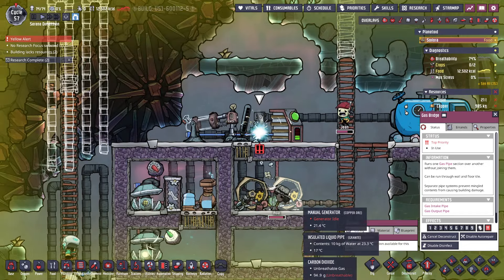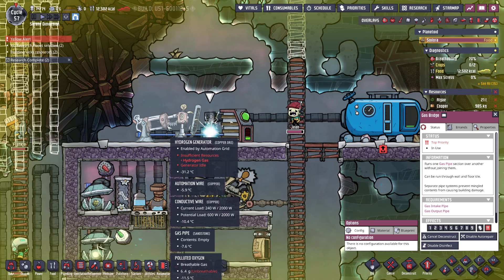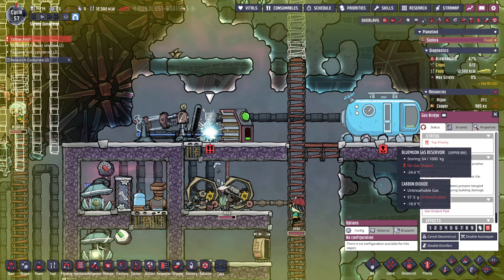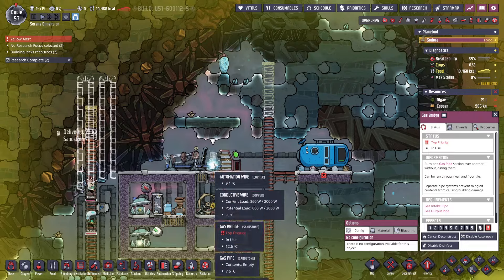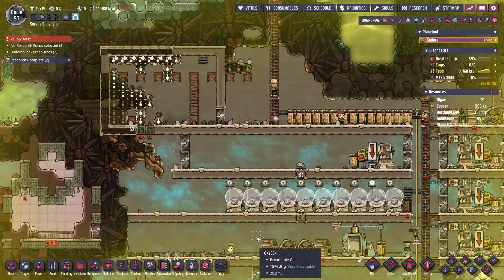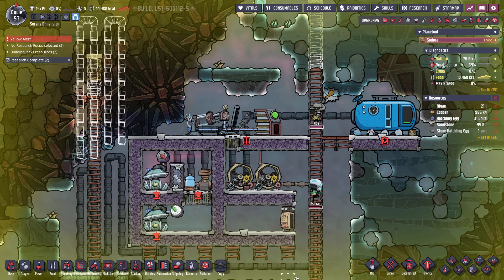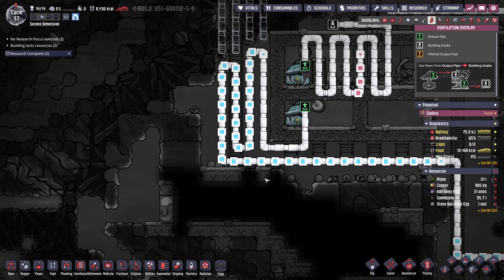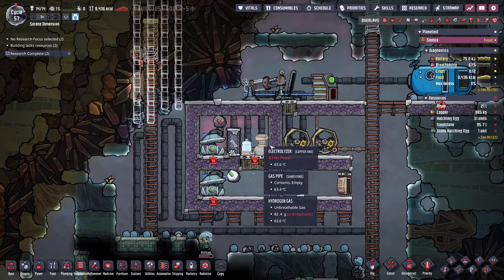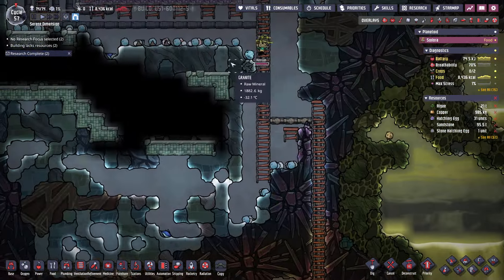Somebody get rid of this thing — I did it wrong. We don't want it to go into the reservoir, we want it to go straight into the hydrogen generator — there's not enough of it just to do that. So now we'll start getting enough power and won't have to have perpetually someone on the manual generators.